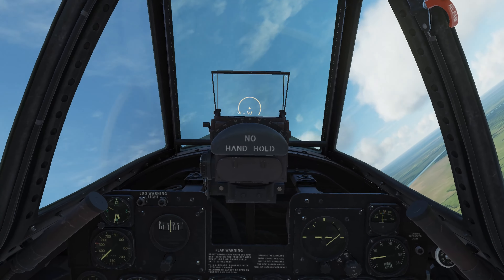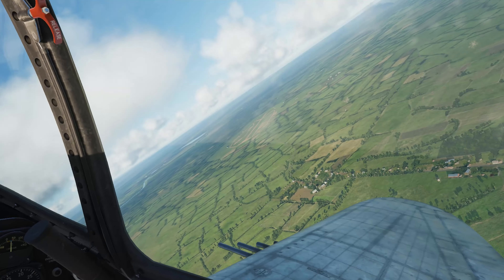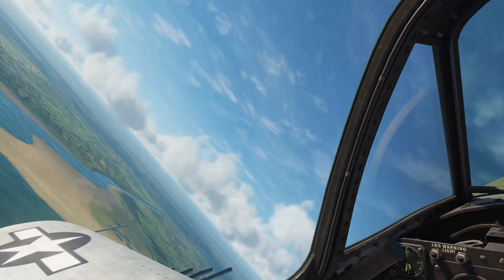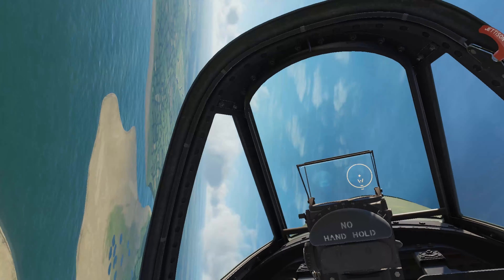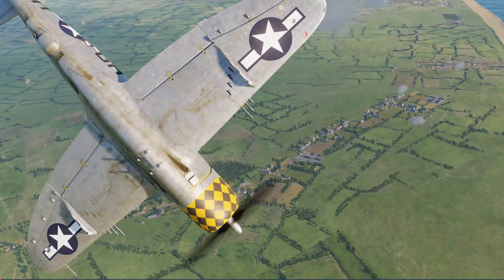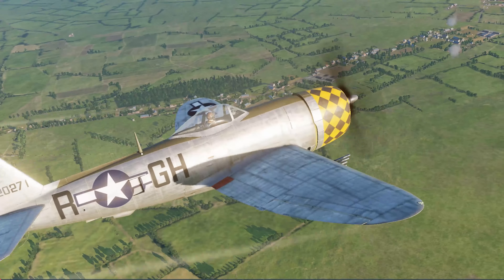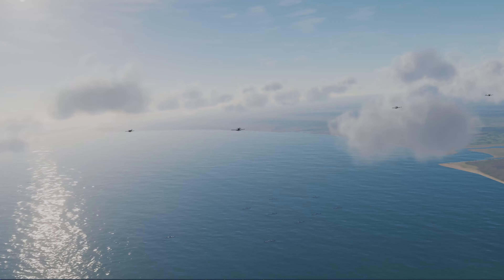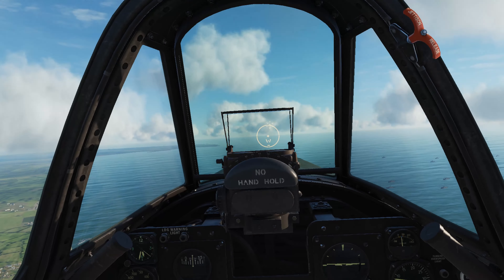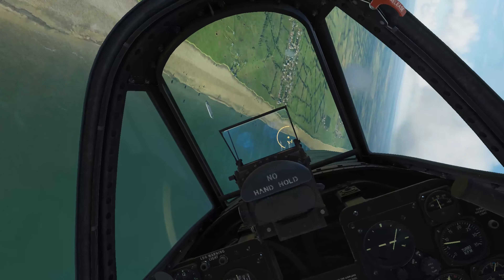This aircraft does have an auto prop which makes things a little bit easier — you just have to watch your manifold pressures. As we spin around, we'll climb and then roll over on our back to come back down. It's very forgiving — if you get caught nose-up, a good amount of rudder will just roll you over and you can get back down. And of course there are the allied Spitfires flying around doing patrols while we hop underneath taking out ground targets.